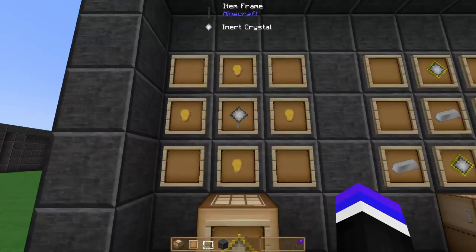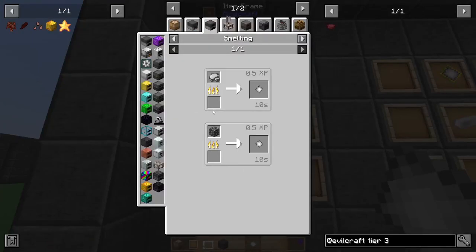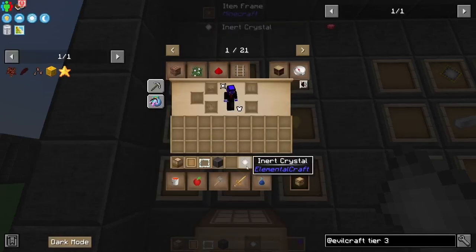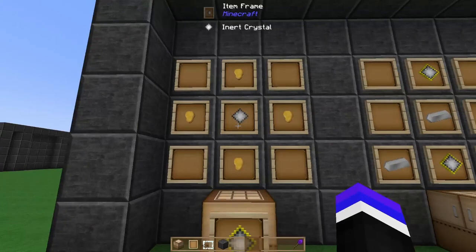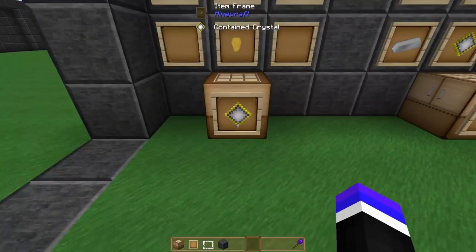The first thing you'll need to do is find inert crystals. They're pretty common — they should be in the mining dimension now and a lot easier to get. There are also farms you can make; I ended up doing productive bees. With the inert crystals, combine four gold nuggets with an inert crystal to craft yourself a contained crystal.